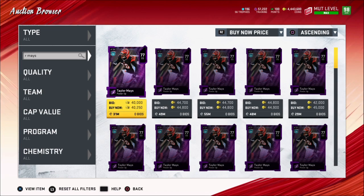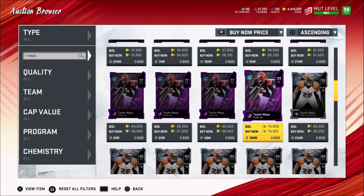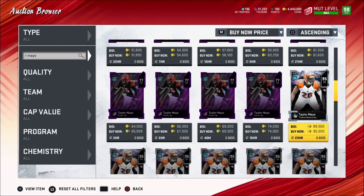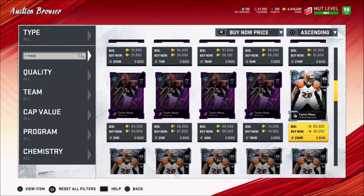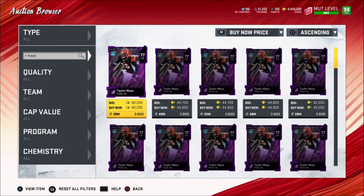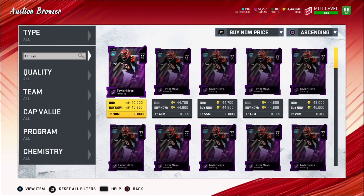Taylor Mays' power-up is going for 40k and his actual card fluctuates — sometimes it's going for 90, sometimes 80, I've seen it go for over a hundred, just depending on how many are on the market and selling. If you just hold on to it you can probably sell it for about 100k. Even if you sell it for 90, plus the 40 here, that's quite a bit of profit.